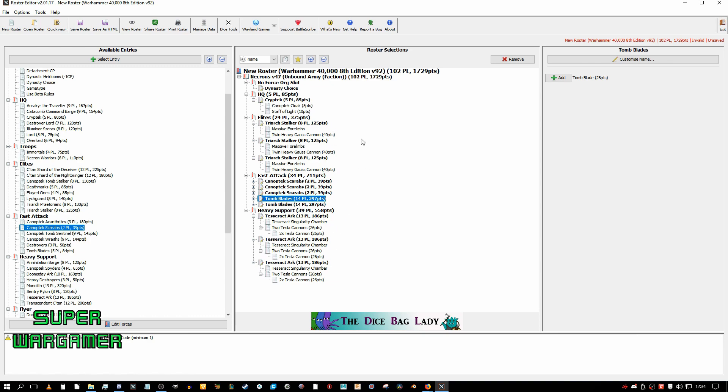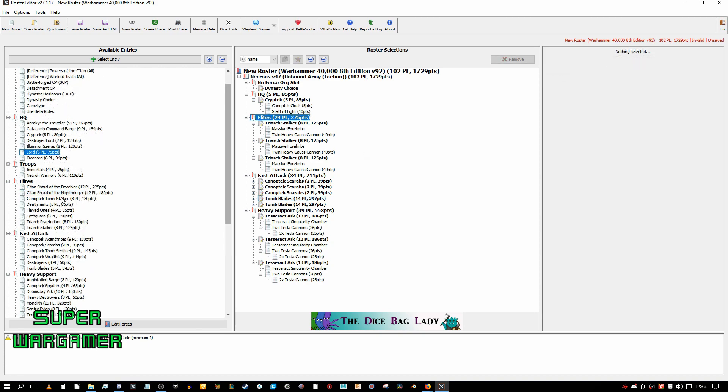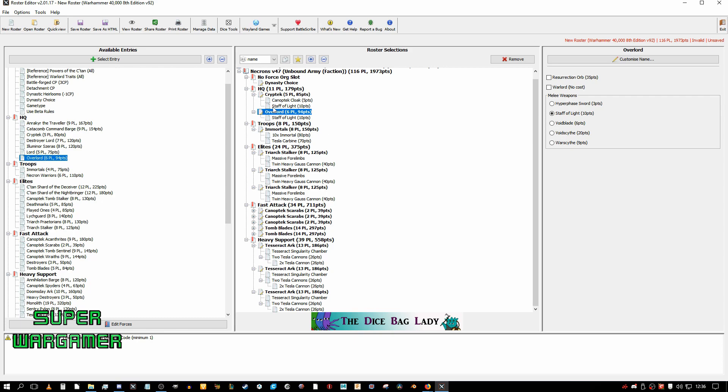I can take this out and kick some major butt with it — I'm happy with this. I've got some extra points, so I can add in something I'm lacking. Maybe some sort of Mortal Wound generation, but the C'tan is too many points. I will take one unit of Immortals though — I find them quite handy for objective secured. Give them Gauss, just for more anti-horde in case my Tomb Blades die. So I'll take an Overlord to get two extra command points.